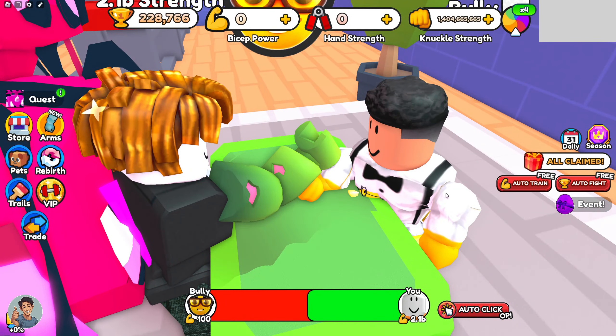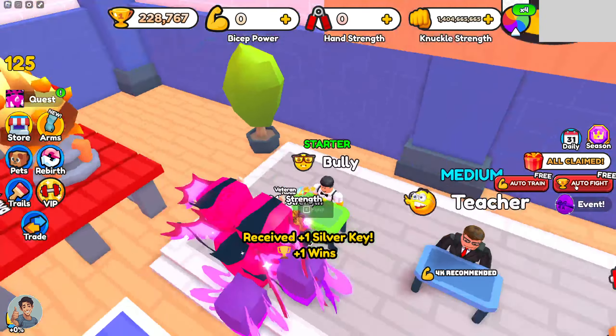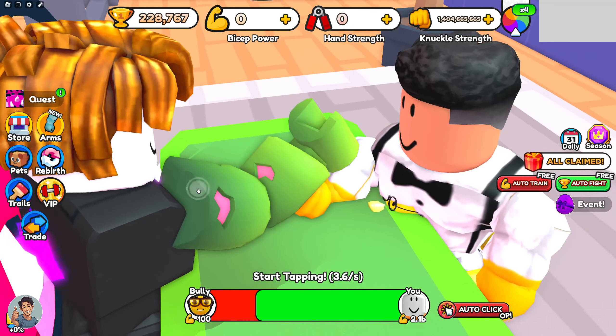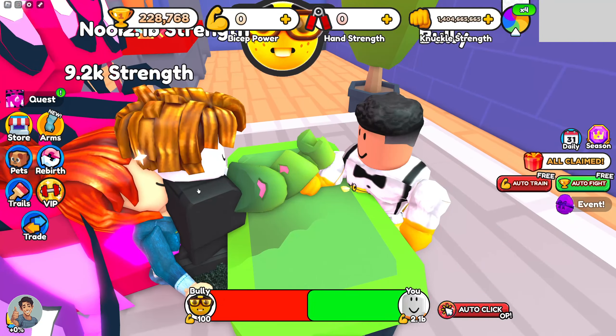You can also put auto fight on — it's very easy to do. You can put auto fight on and set it to the bully, and what that's going to do is automatically fight the bully for you. But make sure you have the right amount of levels to beat him.